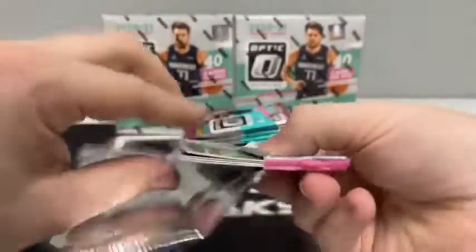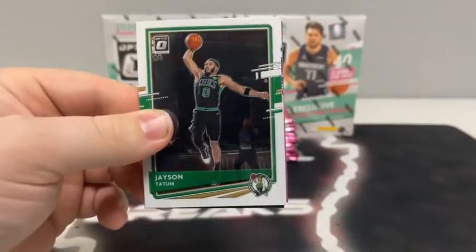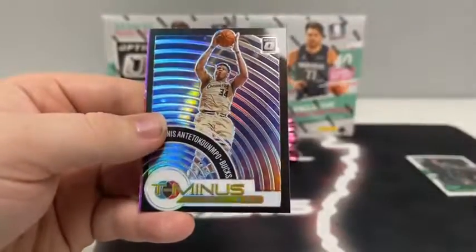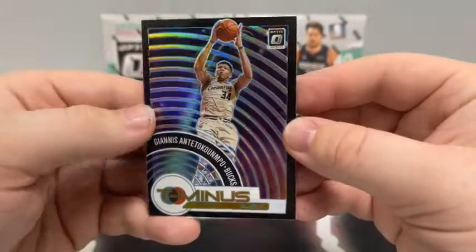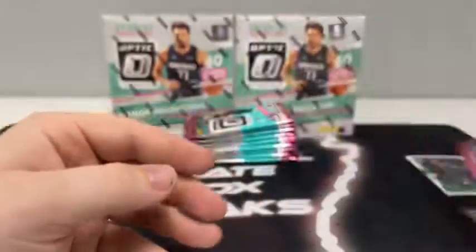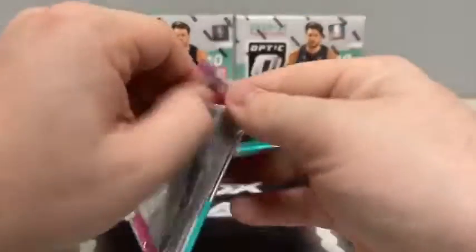Here is pack number one. We start with Jason Tatum for the Boston Celtics. There's a rated rookie of Robert Woodard. We've got a hollow T-minus 3-2-1 of Giannis, and a Pink Hyper of Kevin Porter Jr.